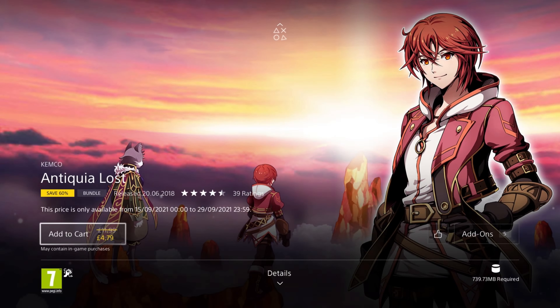First up is Antiquia Lost. It was released in 2018 so it's 3 years old, and is on a 60% discount for the price of £4.79, which isn't too bad.